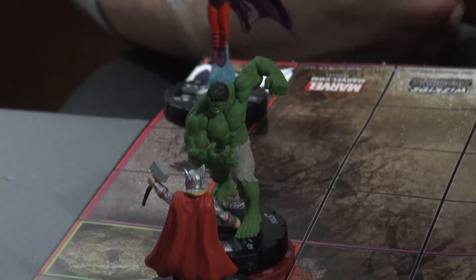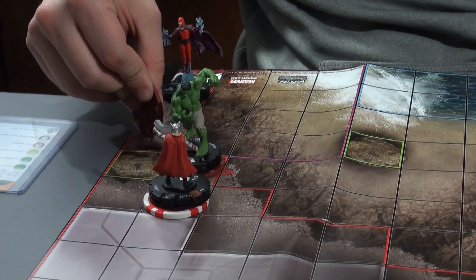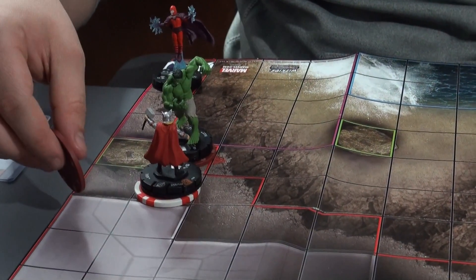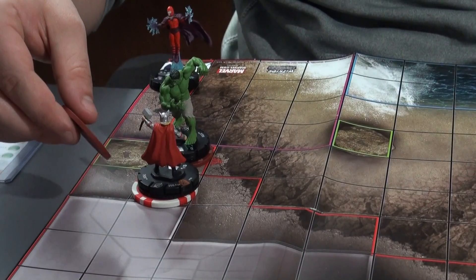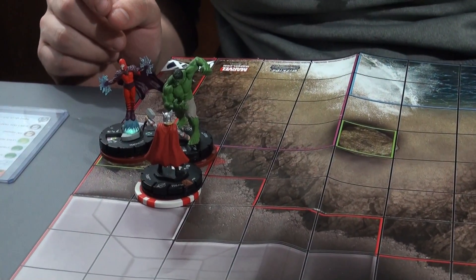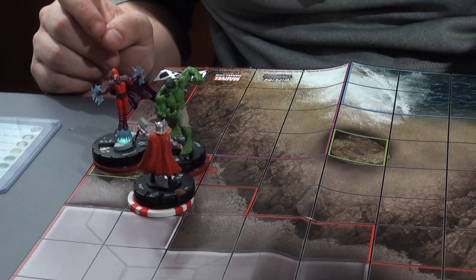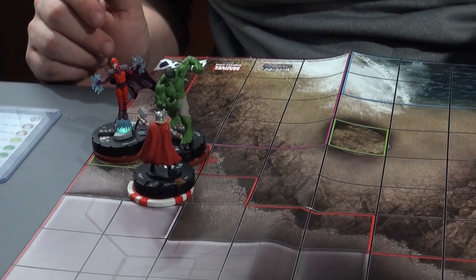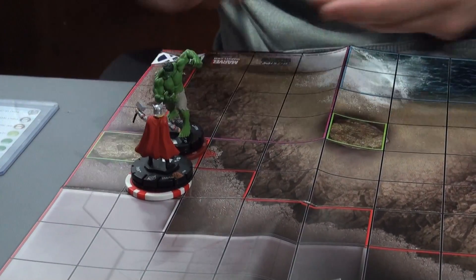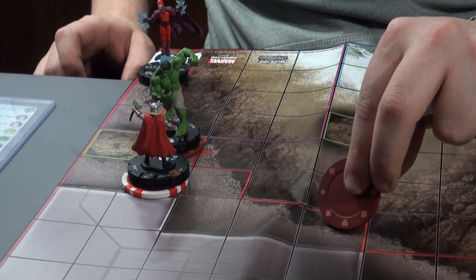Now Magneto is going to move up — Phase and Teleport ignores people though, right? So 1, 2, 3, 4. I'm going to be basing you regardless, so I'll stop right here and then attack. 10 on a 17, I got to roll a 7. Do you have charge? I'm basing you, right. In that case, Magneto is going to move 1 through 7 and pull stuff right there.